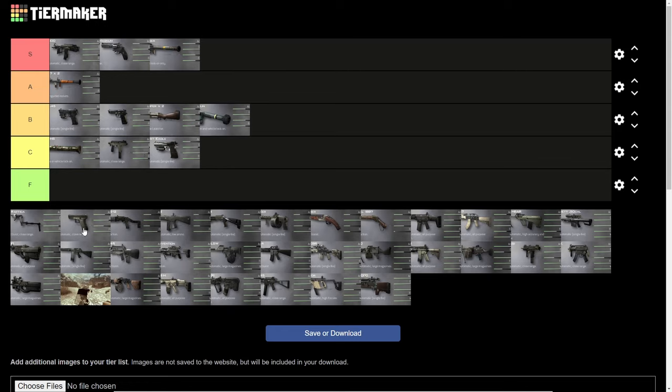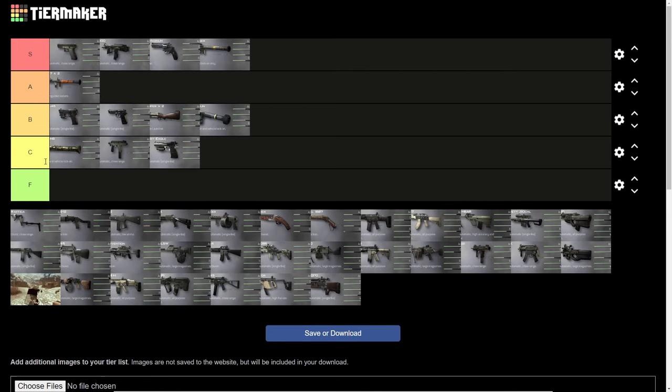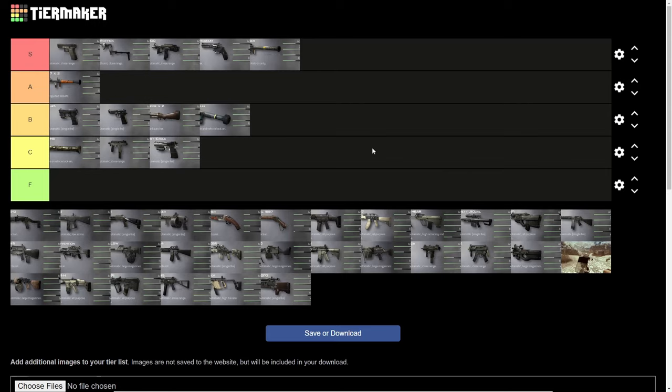Now we have a hotly debated battle between the M93 Raffica and the G18. Both of these weapons are most often used in their akimbo version, and both are very, very strong. It's really hard to put your finger on which one is exactly better — any argument I can make for one, I can make for the other. The Raffica depends a little more on accuracy and is a little more effective from further distances, whereas the G18 is way better at close range. But if you're accurate, they're both about the same. As you probably guessed, they're both going in S tier. Our S tier is getting a little crowded, but this just shows you that the secondaries in this game are amazing — you really can't go wrong with a lot of these options.